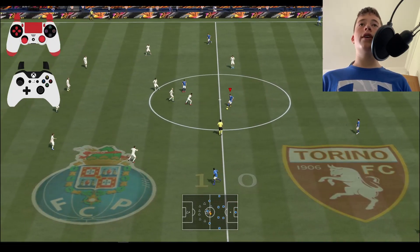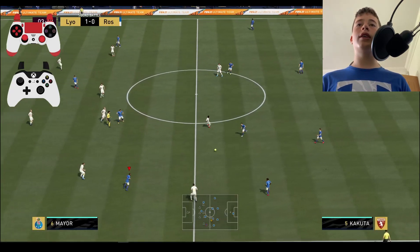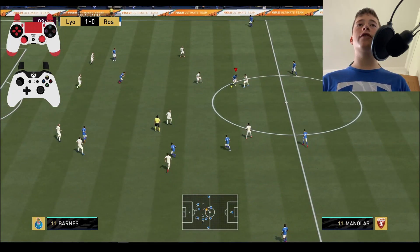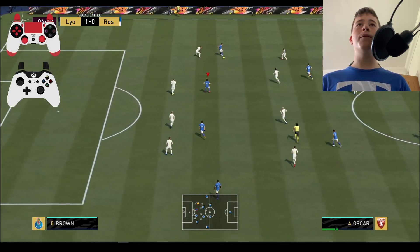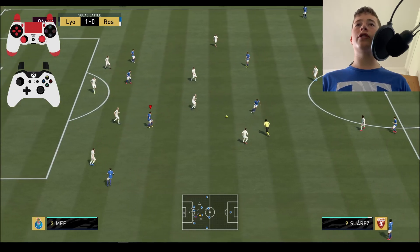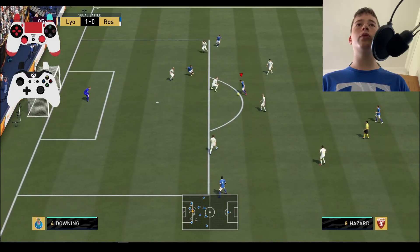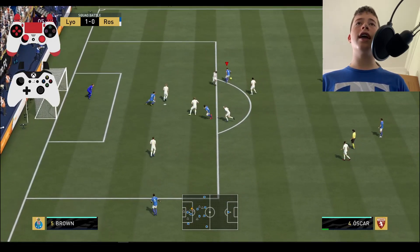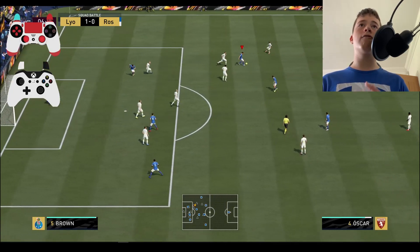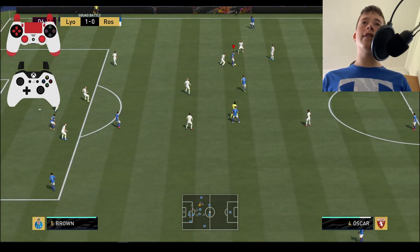First thing you want to do is head into their box — when I say their box I mean on the edge of their box. Slowly make your way there; sometimes it's easier if you hit them on the counter attack and catch them off guard. I'm using a very bad team so it's going to be hard. Pass around nicely here, don't rush, don't lose the ball. Once you're on the edge of their box — anywhere on the edge, on the semicircle D, wherever you want — get up to the edge on the line, and once you're there hold the left trigger down.